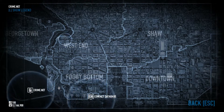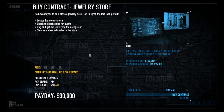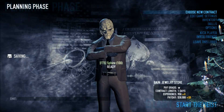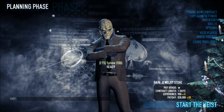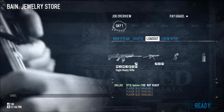Pick your contract — I'm doing this solo, by the way. Only one person has to be present for this. You buy the jewelry store contract on normal difficulty because it has the least amount of bags — you're only carrying three out.